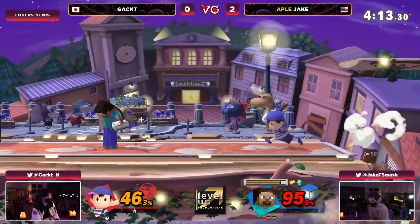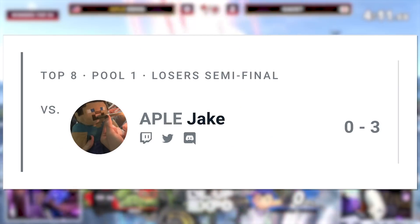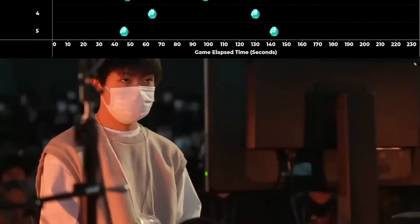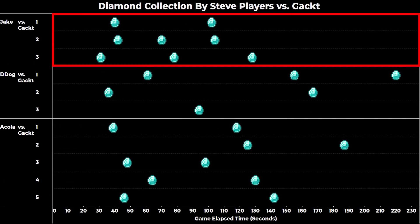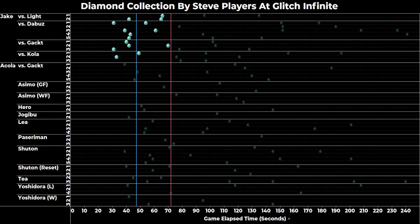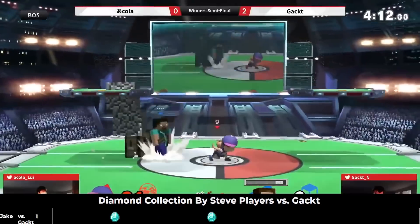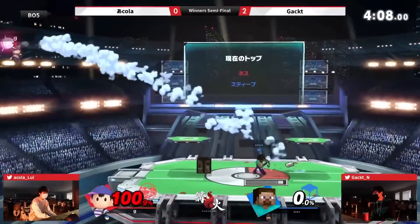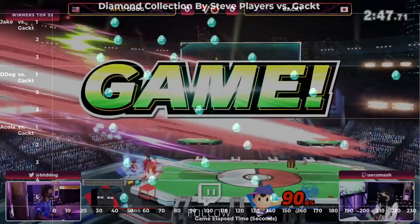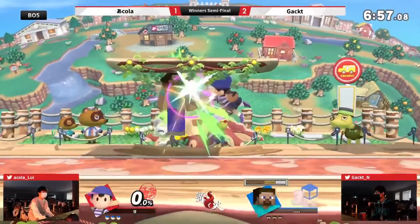Because Akula played Gacked, we're lucky enough to have a point of comparison with not just one but two American Steve players, as Gacked played against both Jake and D-Dog at Glitch Infinite, falling to Jake 3-0 but beating D-Dog 3-0. Against Akula, Gacked jumped out to a 2-0 lead, but Akula was able to pull the reverse 3-0. Looking at diamond data against Ness only, Jake pulled eight diamonds in three games — 2.67 per game — compared to exactly two per game for D-Dog and Akula, and was getting them faster. Jake pulled seven of his eight diamonds by the 105-second mark, while both D-Dog and Akula had only pulled half of their diamonds by the same time. So this clearly isn't the defining factor. Despite nearly identical diamond pull rates to D-Dog, Akula won the set over Gacked where D-Dog held a 3-0 loss. How did Akula make up for his lack of diamonds?